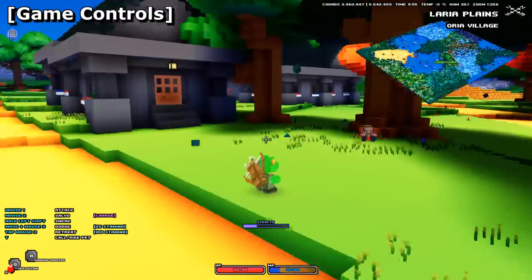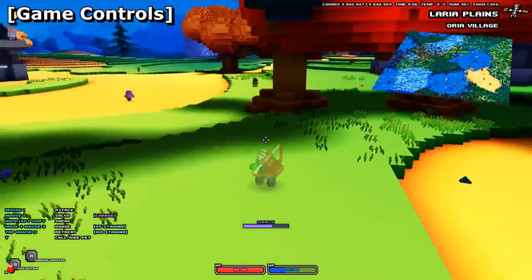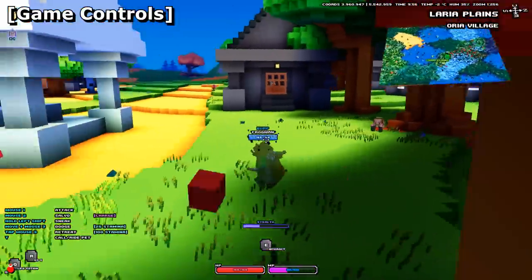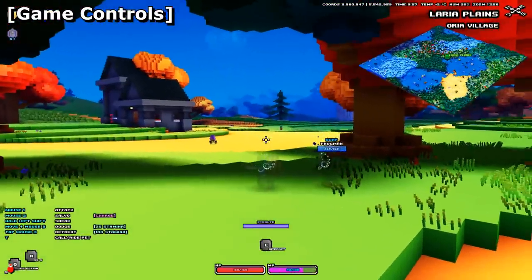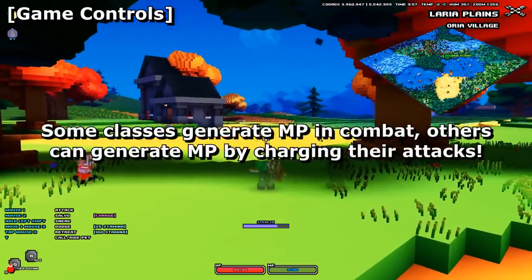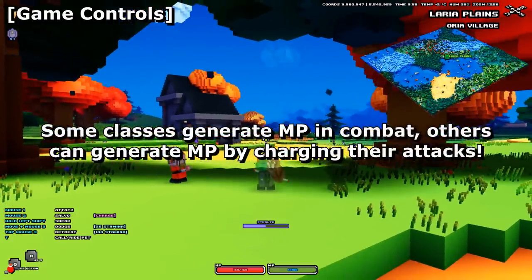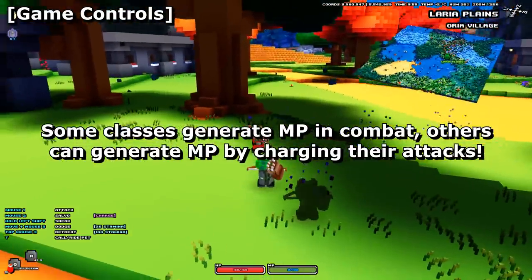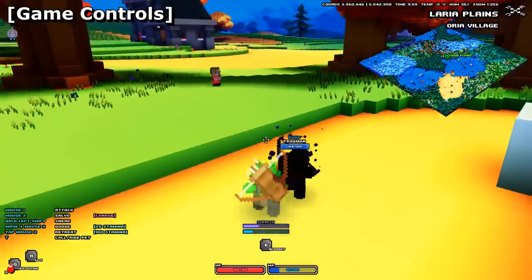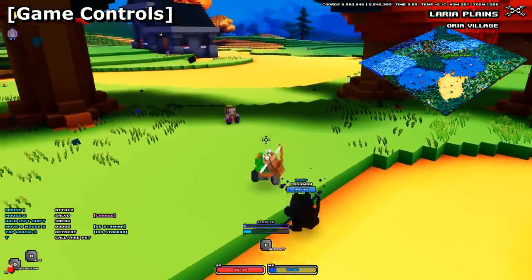For basic controls: left mouse click is your basic attack, right mouse click is your special attack, and your scroll wheel click performs a somersault in the direction of your character's movement. When in combat, your basic attacks generate MP, which is consumed by your special attack and gets stronger the more MP you've generated. Keyboard-wise, it's relatively rudimentary — traditional WASD movement and spacebar for jump.